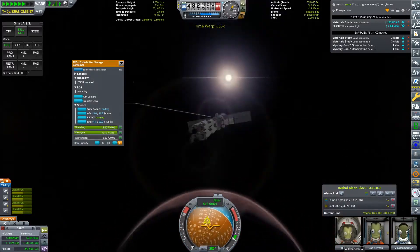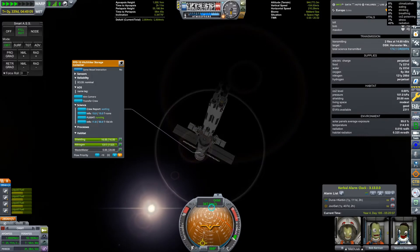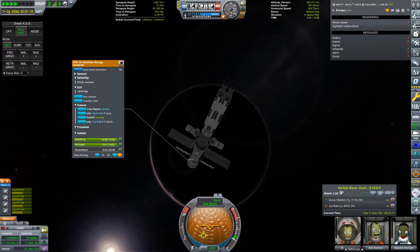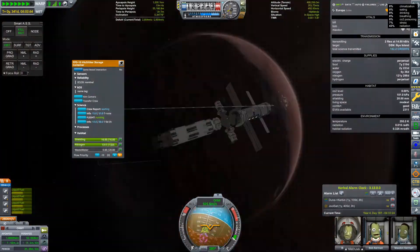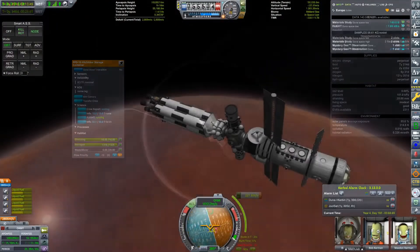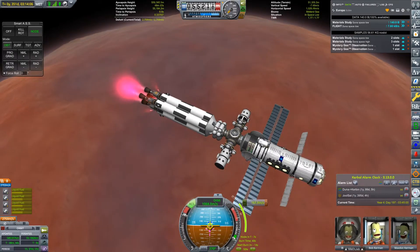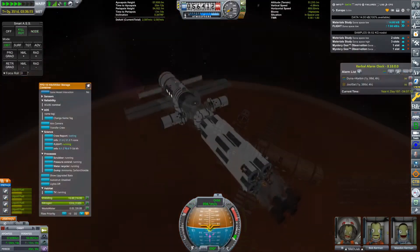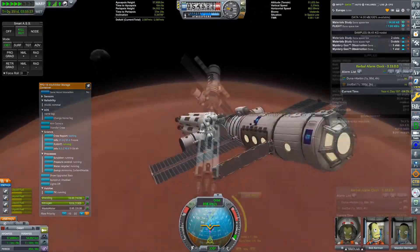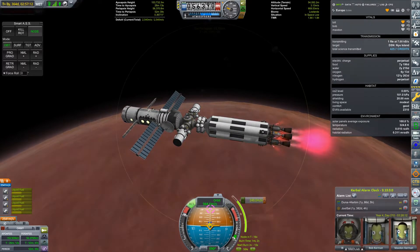The reason we want to be in an elliptical orbit of Duna is so that we can collect science data from space high above Duna before moving to a low orbit. We have a science lab which allows us to analyze the samples we get from other experiments to get five times the science rewards. We also have a crew experiment called FLITE — it takes 14 days to complete and uses up a lot of electricity, but the science you get from it makes it well worth it. Once we've collected all the scientific data from space high, we can perform a quick burn to place us in a low orbit to farm all of the science data from space low above Duna.